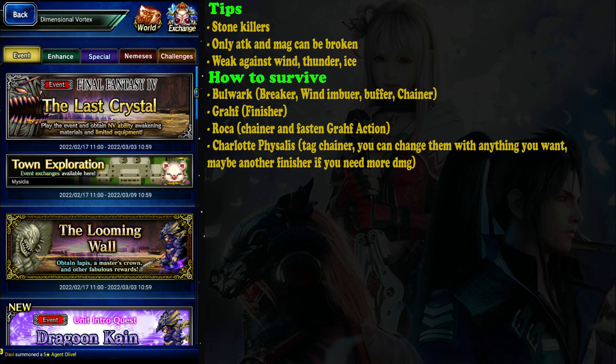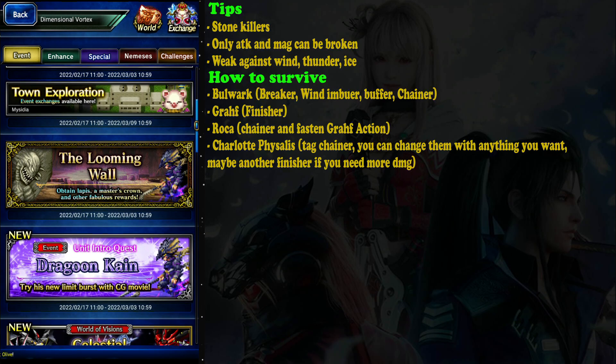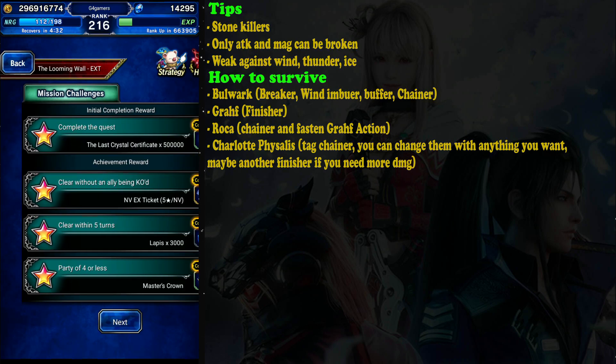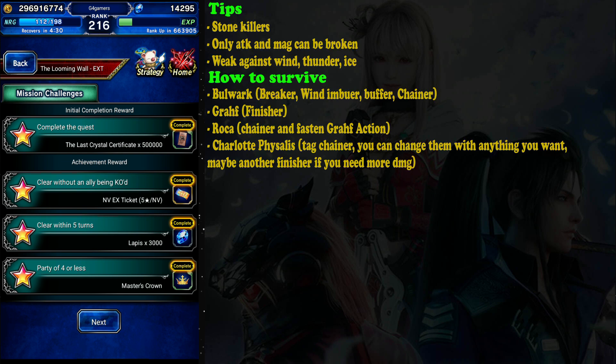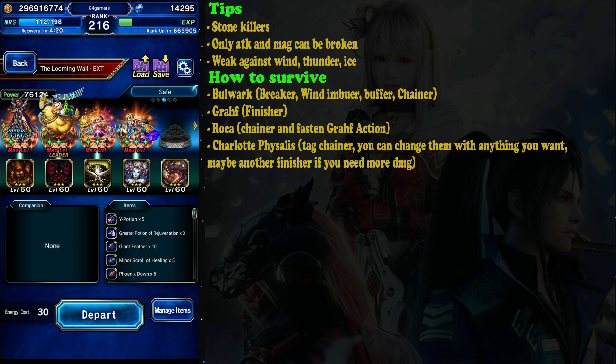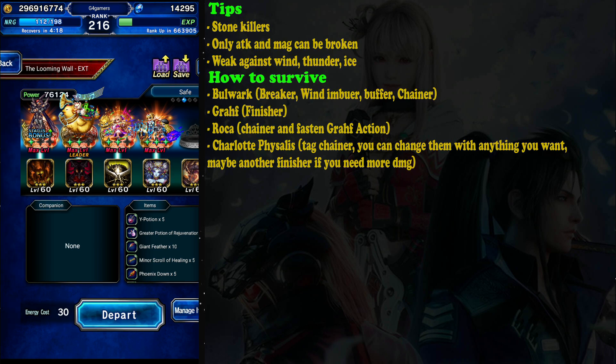Hi guys, welcome back to my FFBE guide. I'm going to talk about the Looming Wall. This is a Final Fantasy challenge event where you can get a Master's Crown and 3000 Lapis. It's a really nice reward, so let's do this. Here's my party — I'll explain more in the battle.